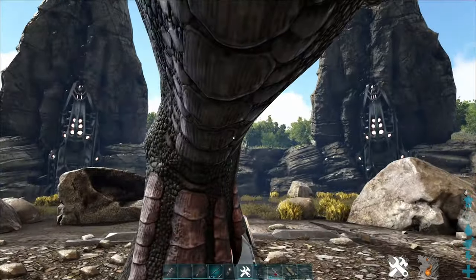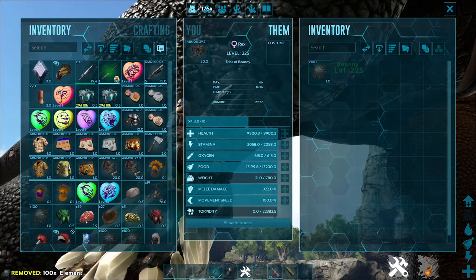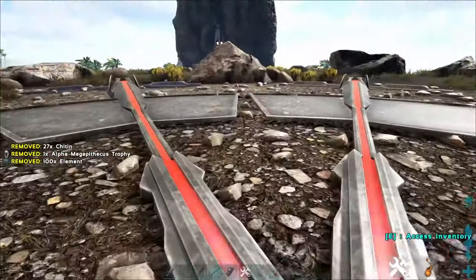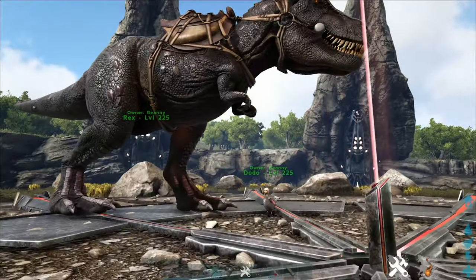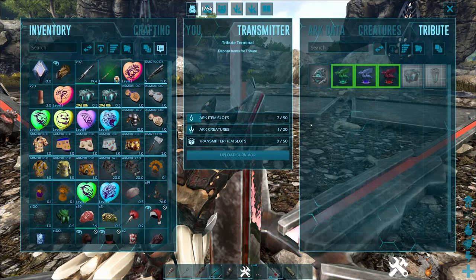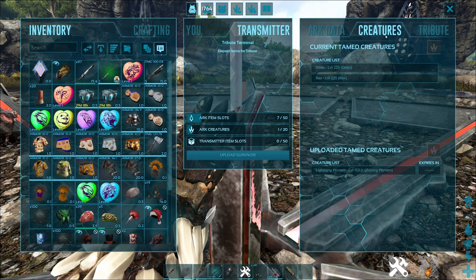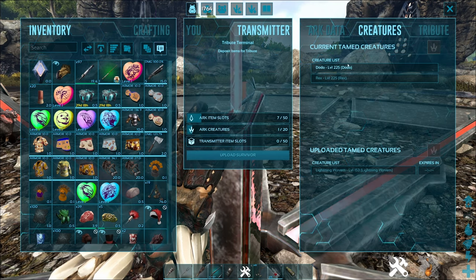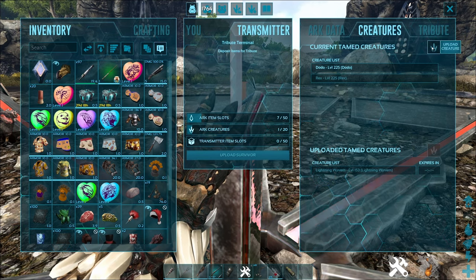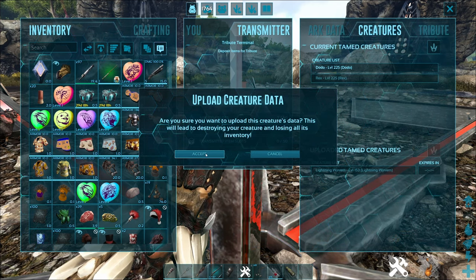We've got two creatures with us today. Let's put a saddle on this guy and chuck some stuff in its inventory — grabbing some element from boss testing I was doing the other day. When you have your creatures, bring them over to the obelisk, either cryopod them or carry them. Go up to the obelisk, access the inventory, and instead of the tribute tab, go to the creatures tab. You'll see a list with your Rex and Dodo. Click on the creature and press the upload button.